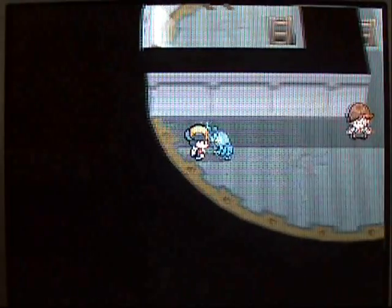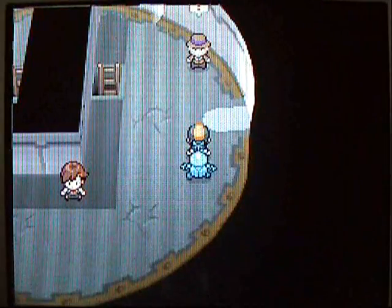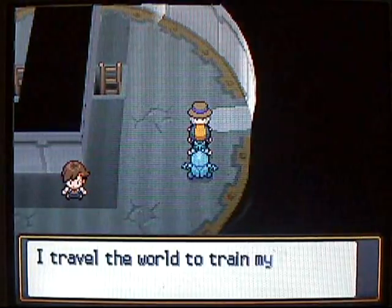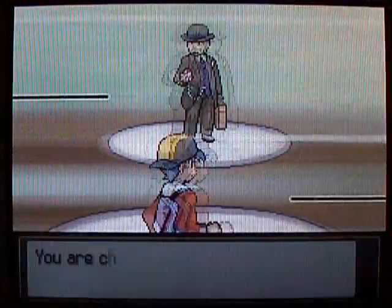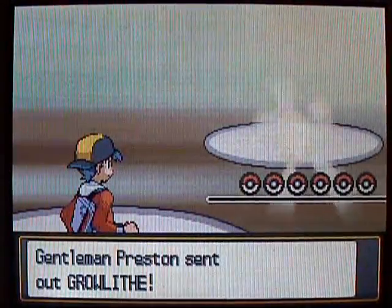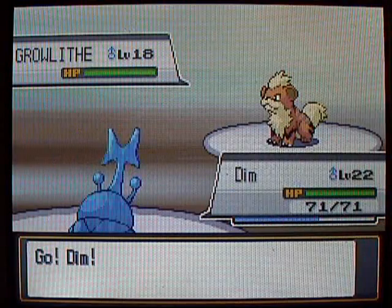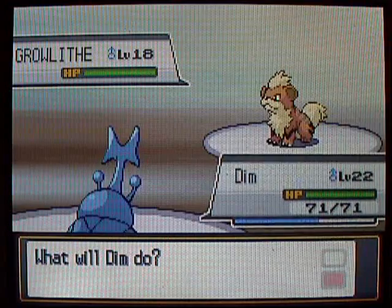Swagger is a move I despise. When people use it on me, it is the most annoying thing in the world. Basically it confuses your opponent and raises their attack — the whole point is that their attack gets boosted, so when they hit themselves in confusion it does more damage to them. Kind of a strategic move. And here's a Growlithe — it's going to intimidate us, so we probably can't one-hit KO it. But we can still try with Brick Break.